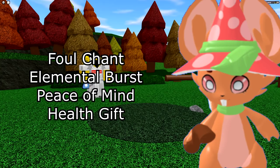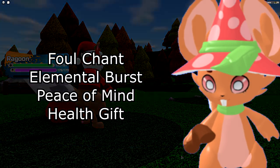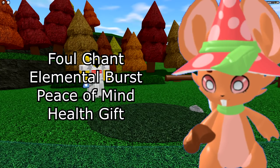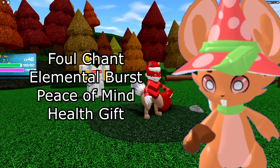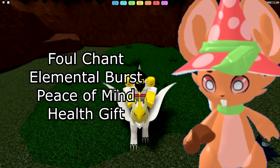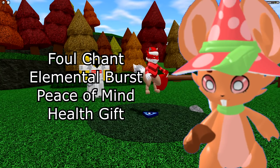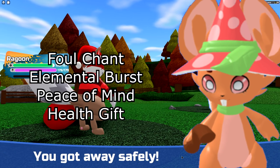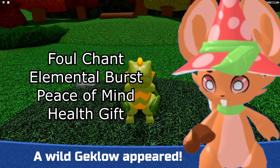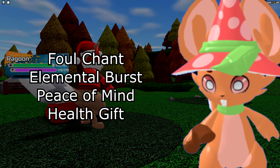Next is Swordchip — probably the easiest Lumion to build. It has four moves worth running: Foul Chant, which hits super hard and is the strongest Mind-type move in the game right now and with the Secret Ability doesn't miss; Elemental Burst for coverage to hit Ancient types; Peace of Mind to set up; and Health Gift so when your Swordchip is getting low, you can pass health to another Lumion. Dodge is an option like on every Lumion, but I don't think it's really worth running on Swordchip.